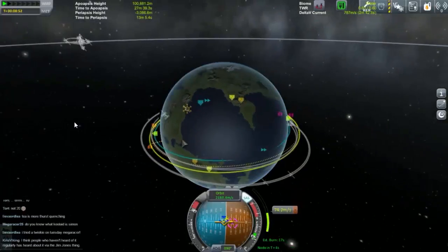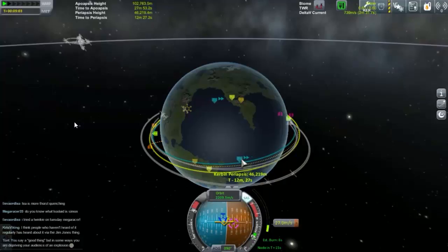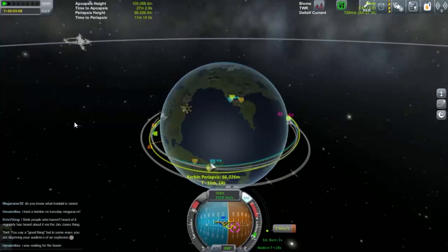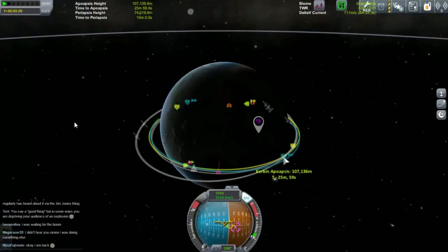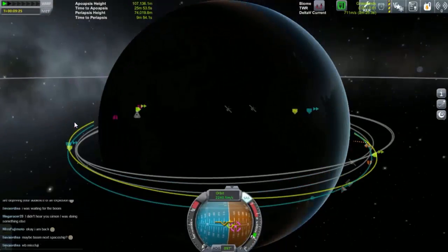Our blue line is almost meeting around the other side. Our periapsis — our lower point — is 20,000. We need to get that over 70. We're aiming for 73, but 71 will do. Just keep following that line and burn. 71, 72, 73 — there we go. Excellent, we are in space. Both our lowest point of orbit at 74 kilometres and our highest point of orbit at 107 kilometres are both above 70 kilometres, which means we are safely in space.